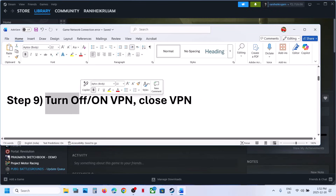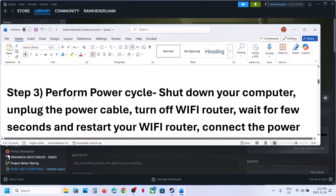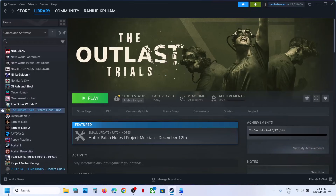Still not working? The next step is to toggle VPN. If you are using a VPN, turn it off and close the VPN application, then check. You can also try turning it on and test both states.